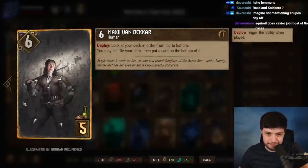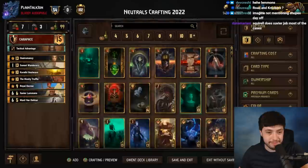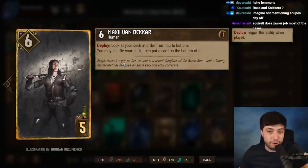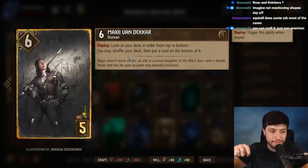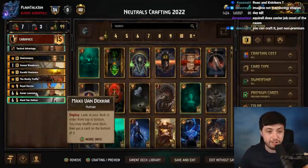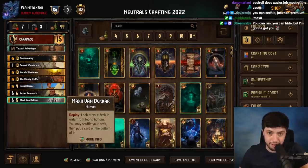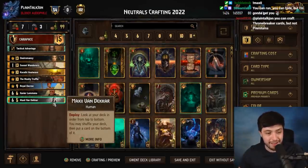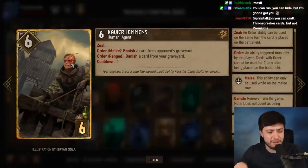Xavier and Maxi are utility cards. Xavier is one of the best graveyard removals in the game — you can't craft it though, you have to get it from Thronebreaker. Likewise Maxi. If you buy Thronebreaker on the same platform you play Gwent on, you get all the Thronebreaker cards including Xavier. Maxi's 6-5 stat line used to be great but it's getting power-crept. You can actually craft Thronebreaker cards, just not premium versions — but better to just buy Thronebreaker and have a good time.